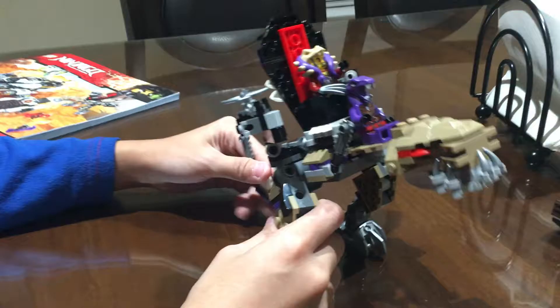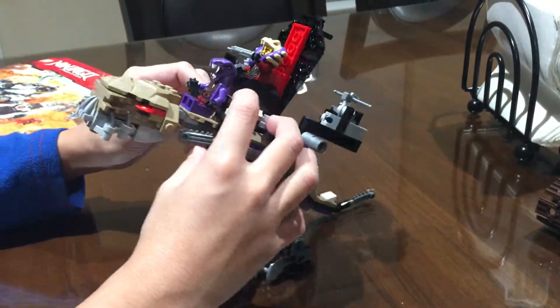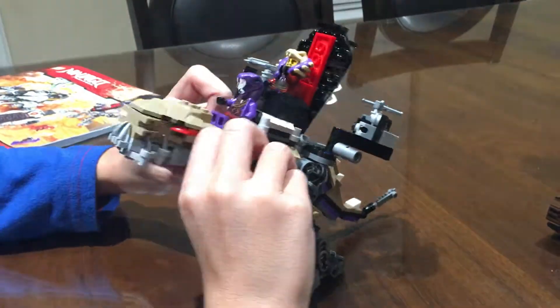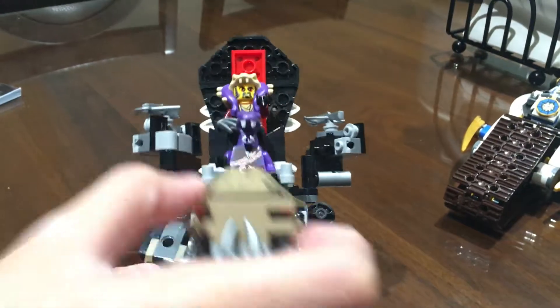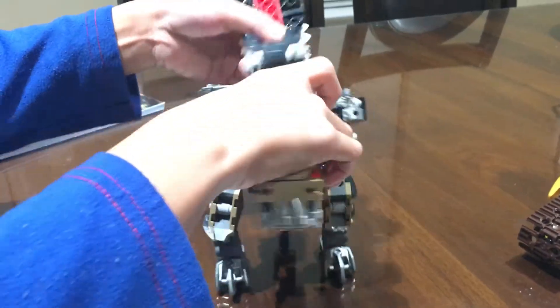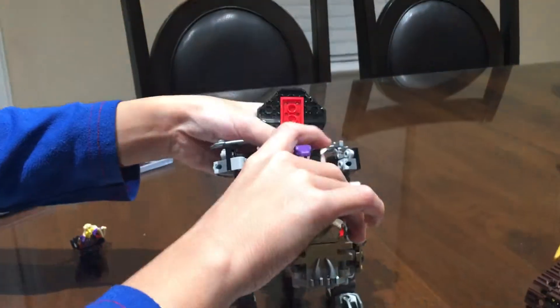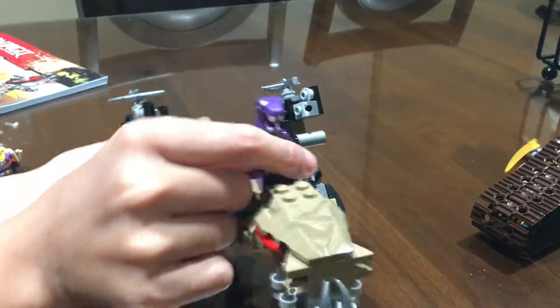So first off, here's the main stuff. This is Master Chen's Dawn Sword. These are the arms, it can open its mouth, and this is Master Chen — he looks pretty mad. It could just pop out and back in.